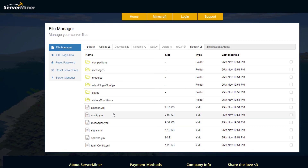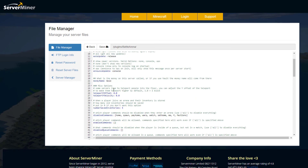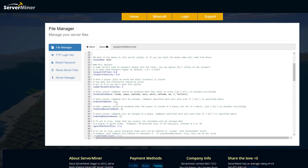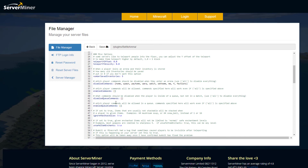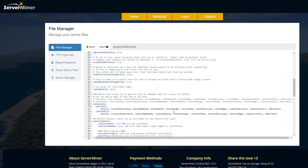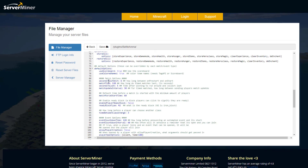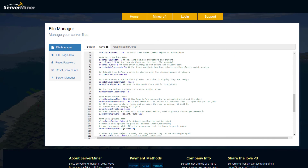Here we are in the SM picnic control panel. There are quite a few folders and yml files. The main two to concentrate on are config.yml and classes.yml. In config.yml you can see we're on version 2.4.0, with auto update and announce update options. Scrolling down, you can enable or disable commands — like home, spawn, warp — to prevent players from teleporting away during an arena. There are also options for use sign permissions, scoreboard, colored names, and various timers for match start or match end.